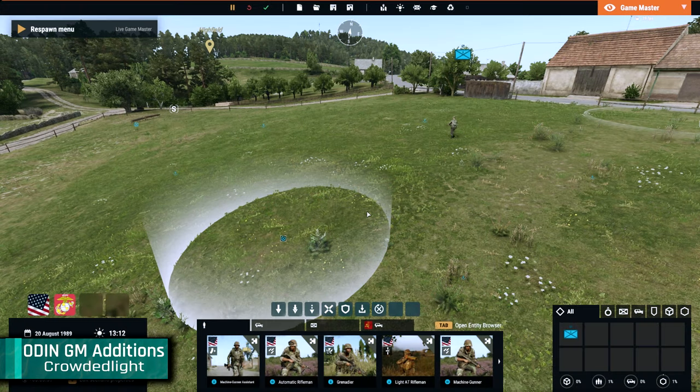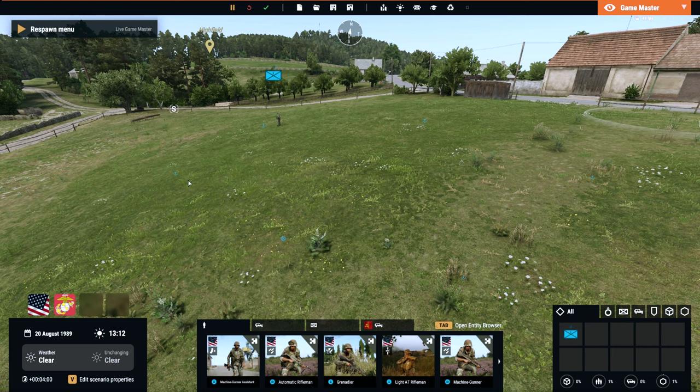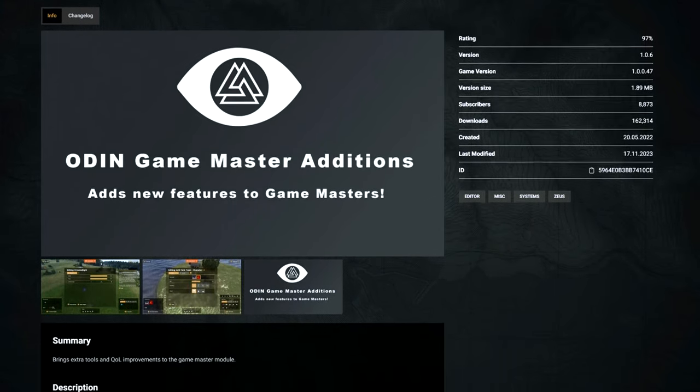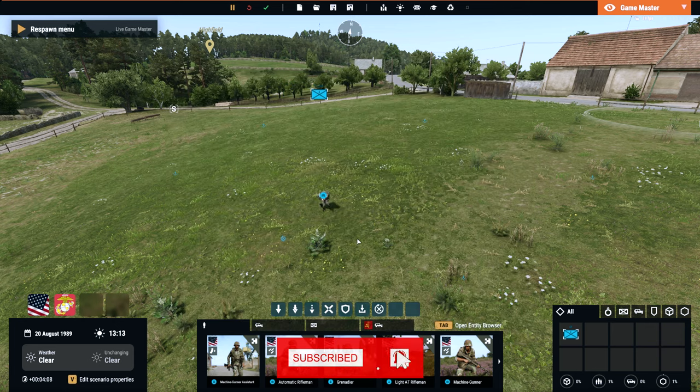Another mod you should check out is Odin Game Master Editions by Crowded Light. If you ever found the Game Master in Armory Forger a little bit lacking, you should consider this mod from Crowded Light. These mods bring extra tools and quality of life improvements to the Game Master module, thus making scenario creation a little bit easier for you.